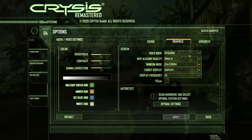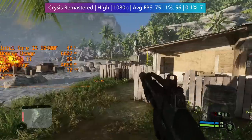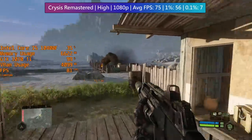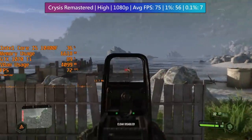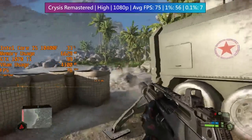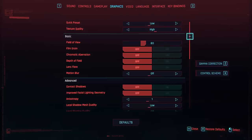Crysis Remastered looks great on high settings and runs pretty well too. I did turn ray tracing down to performance mode, as this helped maintain a smoother overall frame rate. The only major stutters I experienced were during checkpoint auto-saves — hence the 7 fps 0.1% low here. Every so often the game just saves randomly and with it comes a very slight freeze. The figures shown during this gameplay are taken from the first level, and the fps will of course increase or decrease depending on which level you're playing. High settings should give you solid performance throughout with the 1070 Ti.